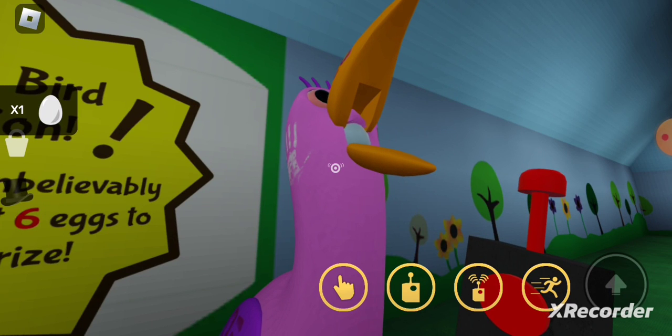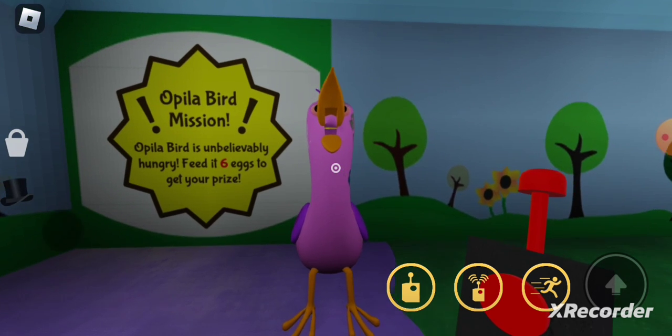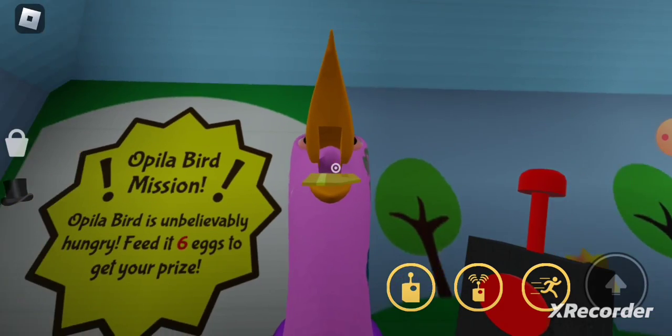That name Pillar Bird is unbelievable. Hungry — feed it six eggs! Let's get the prize. One, two, three, four, five, six — we have six! Yellow key card!